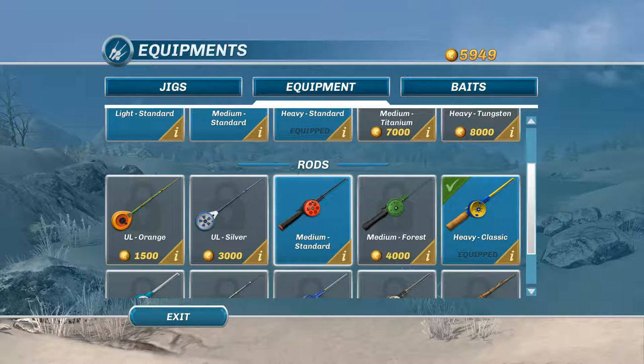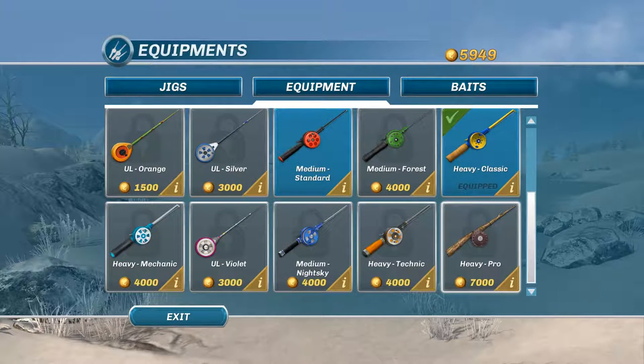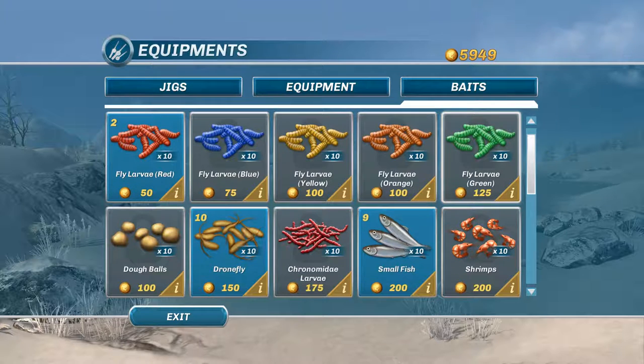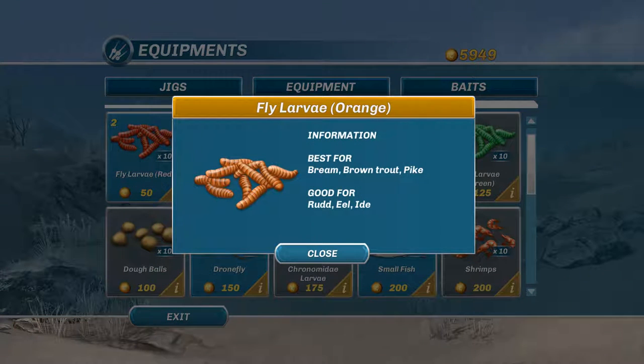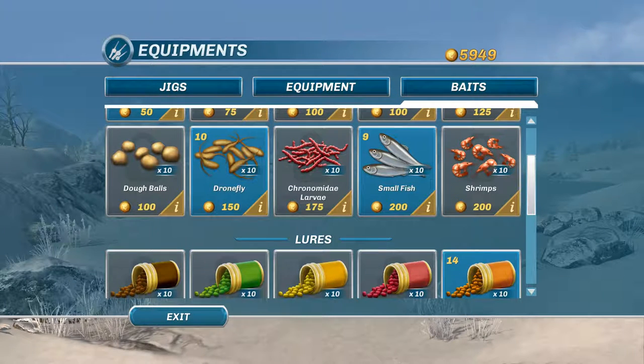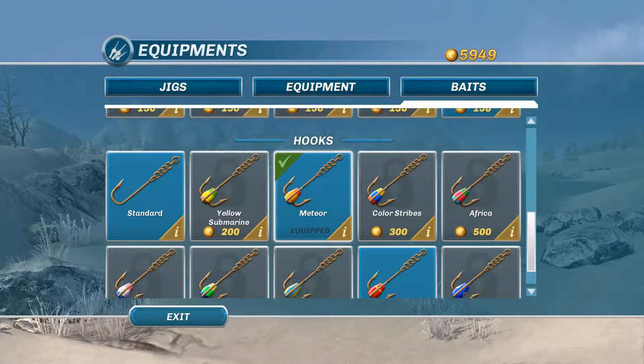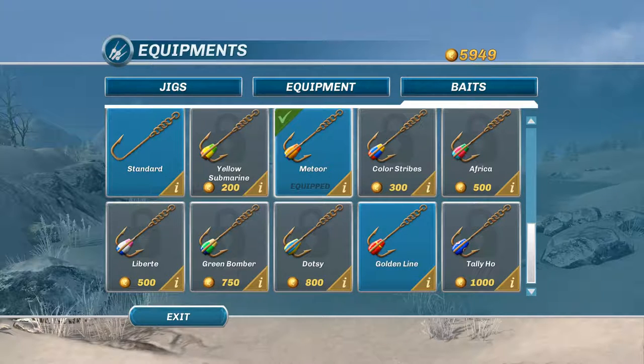You start off with the medium standard pole, which I don't use anymore — I kept breaking lines, so I went to the heavy classic. There are a few options there. For baits, you've got larvae, shrimp, and fish. If you click the eye it'll tell you — best for bream, brown trout, and pike, but it'll work for rudd, eel too. Lures are supposed to drop in the hole to attract fish and help get them to bite — I'm not 100% sure if they really work. Then you've got different hooks for different baits; the meteor I use on my balance jig.